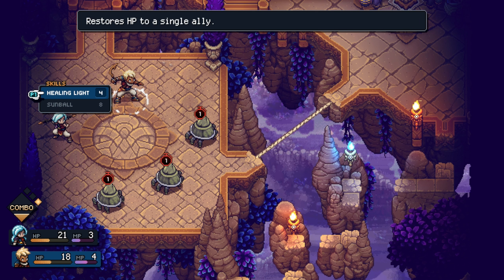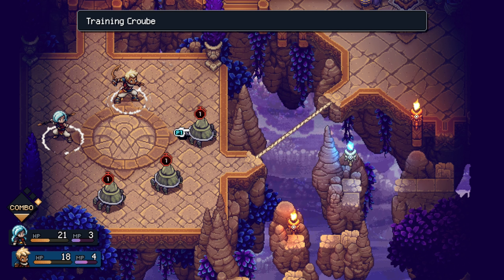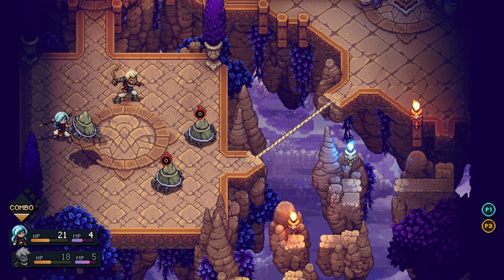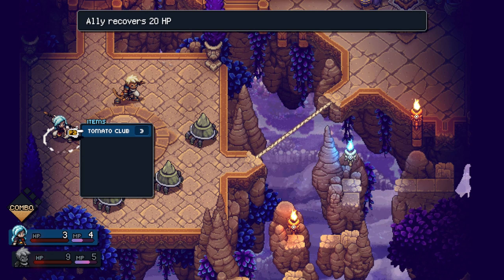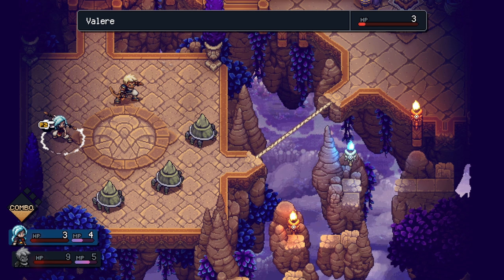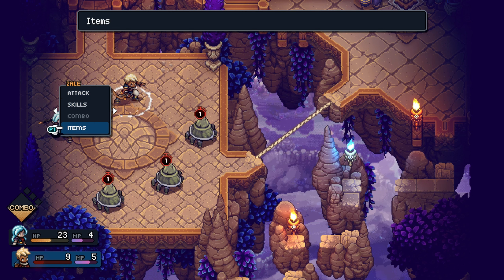That takes eight mana points for that one and four for that one. Can we combo? We do have a combo! Do we want to use a combo on one of them? We'll use it on this one that we didn't hit before maybe. It's not dead though. Oh my gosh - good luck items! What does the tomato club do? Does that heal? I think that heals you.